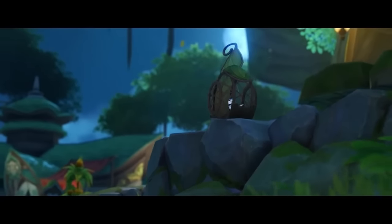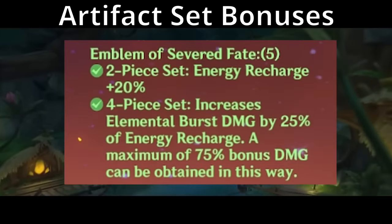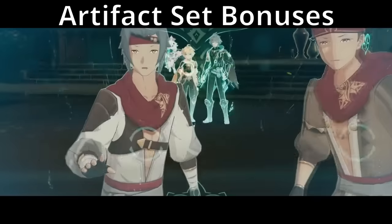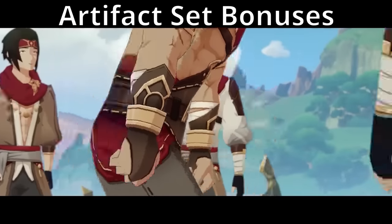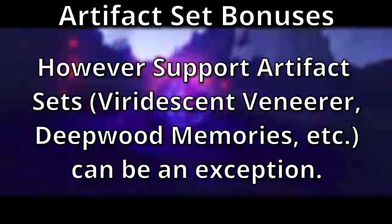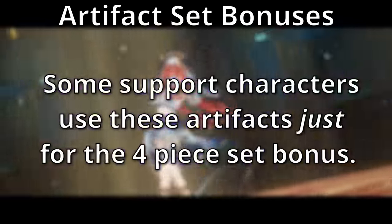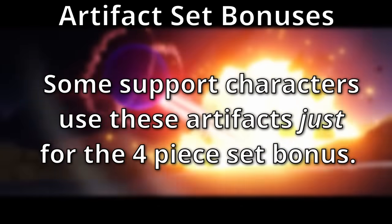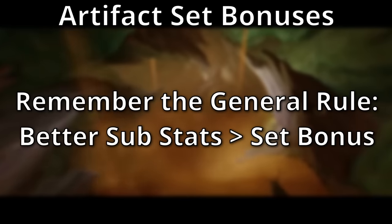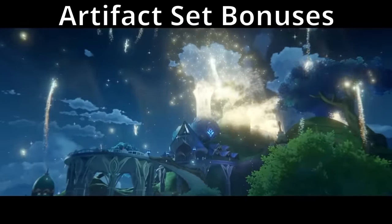Artifacts also have set bonuses — when you equip two or four pieces of a set, you get extra bonuses. Here's a big tip: it is not worth using bad artifacts just to complete a four-piece set bonus. You want artifacts that give you the best overall stats, not just a set bonus with mediocre stats across all pieces. The only exceptions are Viridescent Venerer supports and possibly Deepwood Memory supports, whose four-piece sets are broken strong and help your whole team. But most of the time, a two-piece plus two-piece combination with better substats beats a four-piece set.